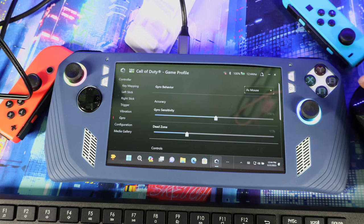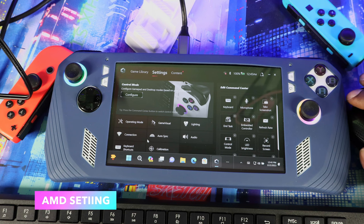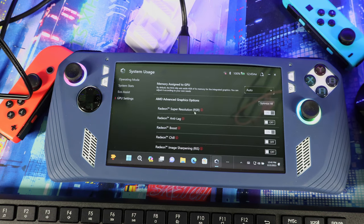If you go to Settings, then Operating Mode, then GPU Settings, you'll see all your AMD options — Radeon Super Resolution, Radeon Image Sharpening, Anti-Lag, Boost, Chill — you can turn any of these on or off directly in here without having to open the AMD app.